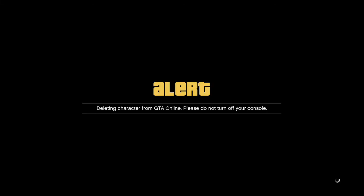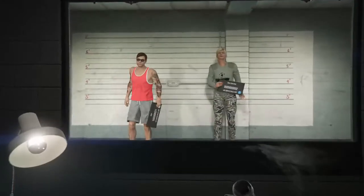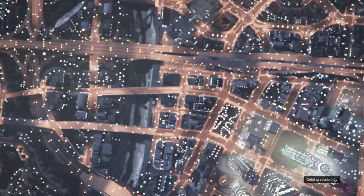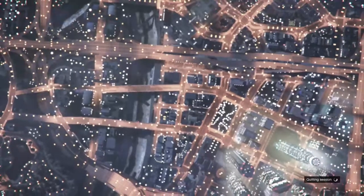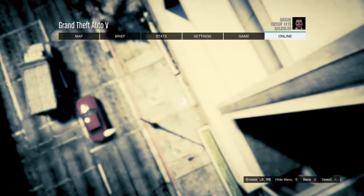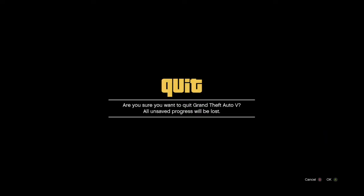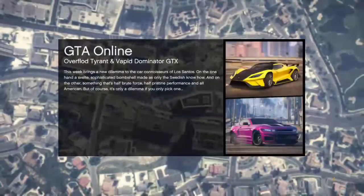After deleting the female character, press B to go into GTA 5 campaign. The second you spawn into campaign and are able to move your character, press pause and start up an invite-only session. If you're in campaign for more than 15 to 30 seconds, the glitch will not work. So the second you spawn, press pause, go into online, go into play online, and start up an invite-only session.